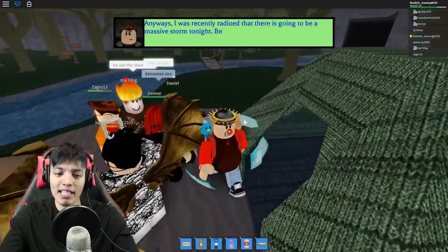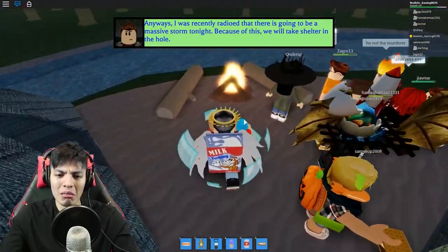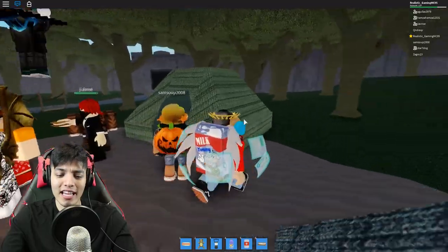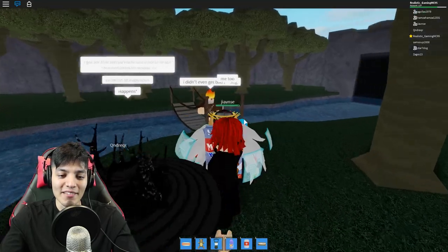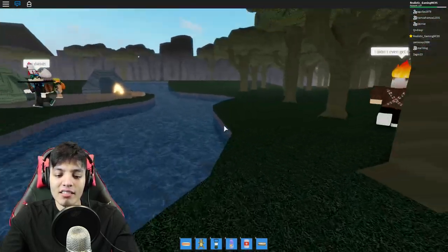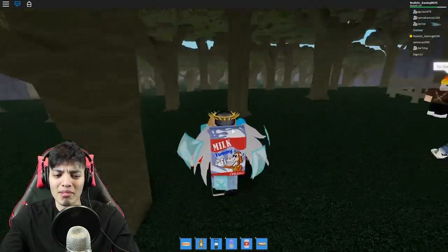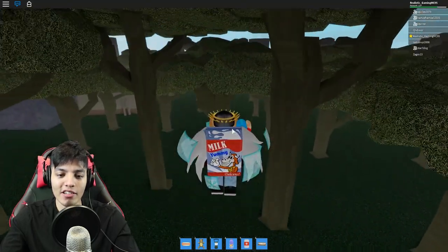Anyways, I recently radioed that there is going to be a massive storm tonight. Because of this, we will take shelter in the hole. What?! I don't want to go in the hole — that doesn't sound like a fun time. Okay, I guess we have to be in the hole for tonight. Let's head over to the hole because that's where we'll be spending our night due to the storm. Darn storm — why does there have to be a storm?